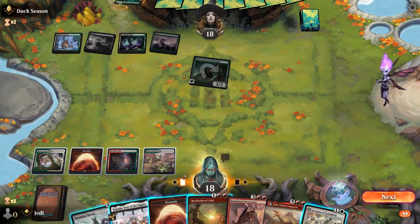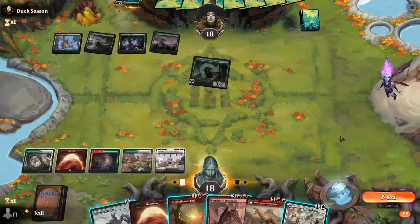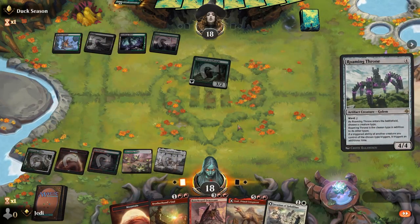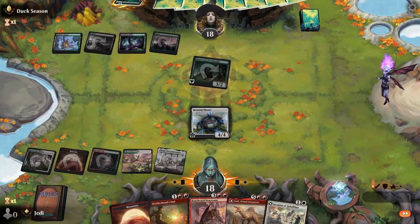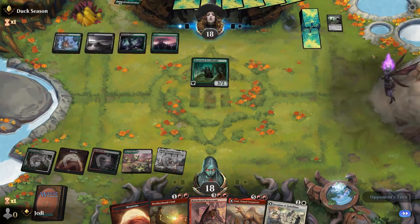We can do that — and then white. So we're going to do Roaming Throne here. That way next turn, they're going to play the Death Knight and we can Brotherhood's End plus Invasion. I think that's the correct play. Let's see if what they had is Edict or not. It is. Fair enough.